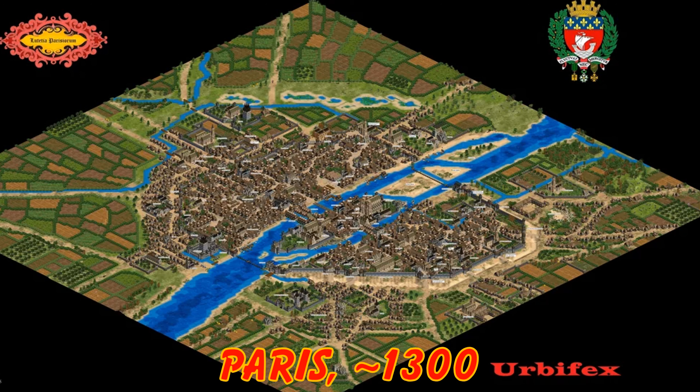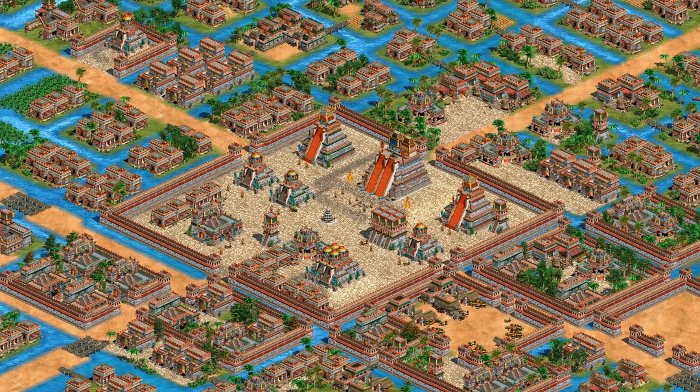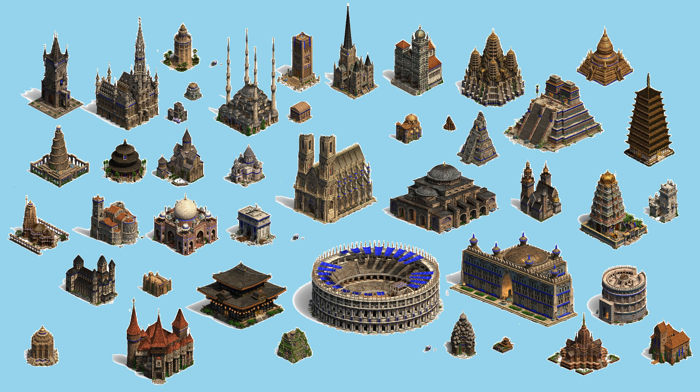If you frequent the AoE2 subreddit, you may have seen some of his older constructions, such as scenario editor recreations of fantastic cities, ranging from the fictional Fire Nation capital to my personal favorite, the famous historical Aztec capital of Tenochtitlan. Those are surely worthy of their own videos, but today we'll be focusing on his more recent project of researching the real-life dimensions of AoE2 wonders and scaling up the in-game models to provide a more realistic depiction of their relative sizes. You'll notice he's also modified some of their other features where necessary.